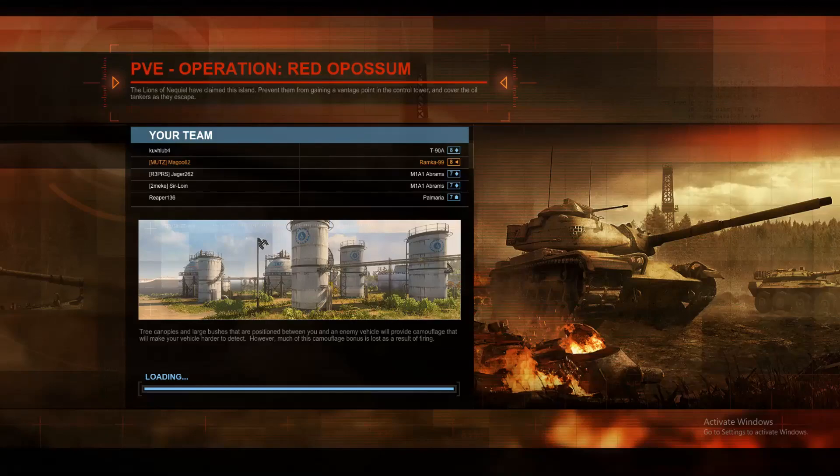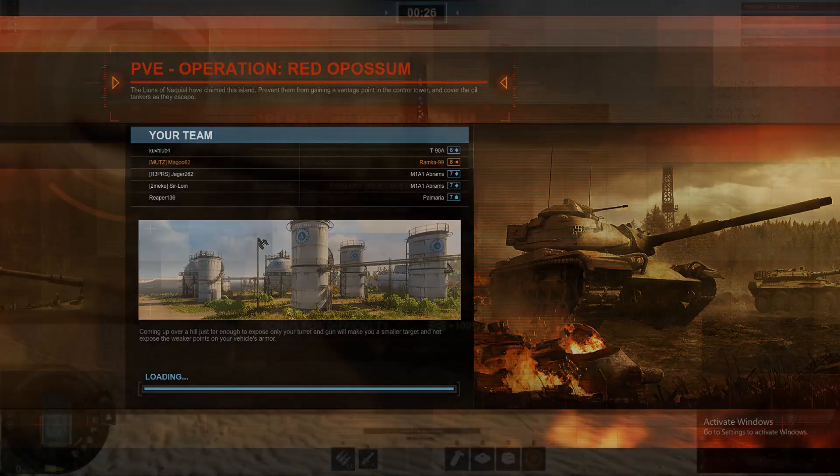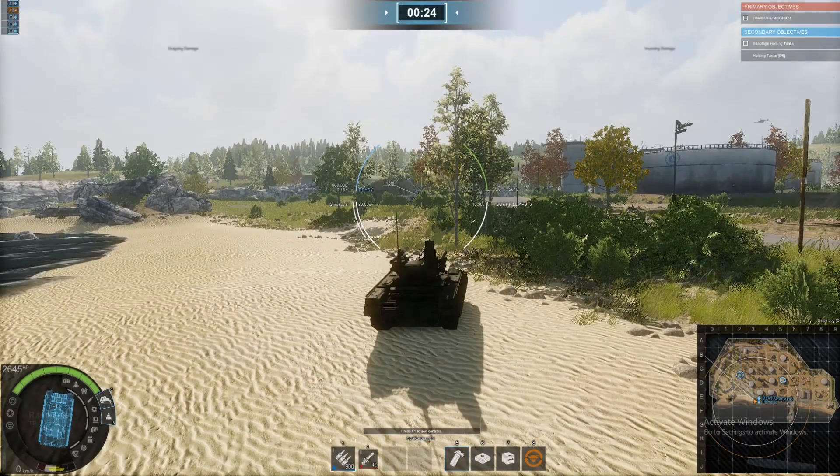I don't know where the Palmyra is going to hide on this map, unless it camps down by the beach. But it's always good to have some arty to throw a bit of lead the opposition's way. I haven't played this map for a little while — this will be somewhat of a nice look back into the past.